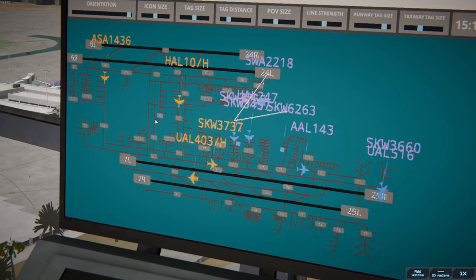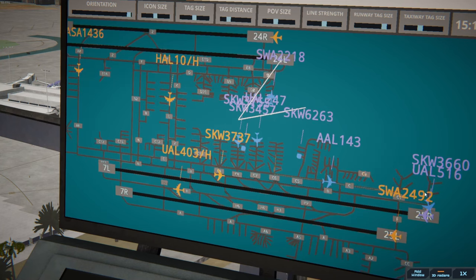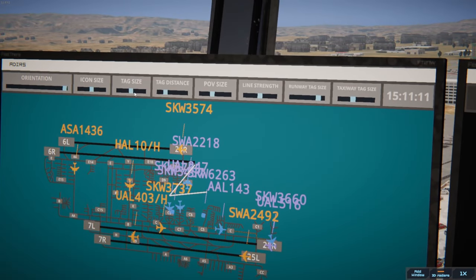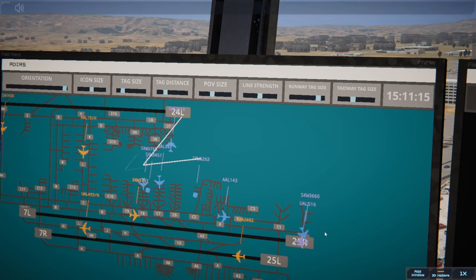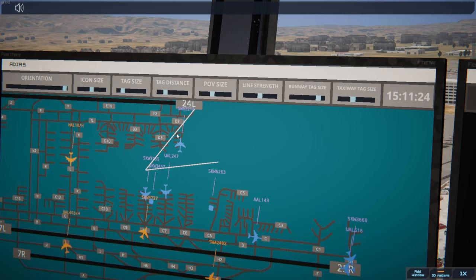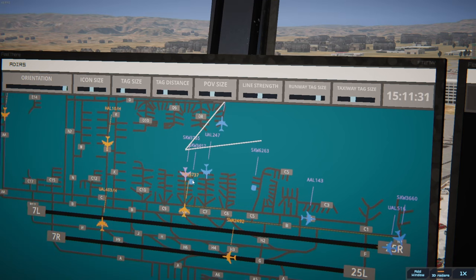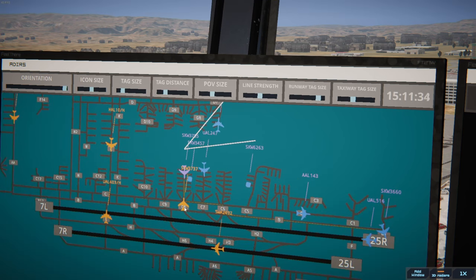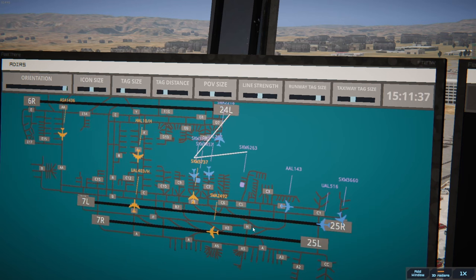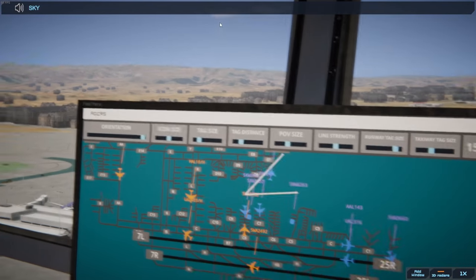Alright, everything looks okay right now. I'm getting swarmed — I need to turn on those tags. United 516 runway 25 Right cleared for takeoff, upon reaching altitude 1,000 contact departure. Southwest 2218 runway 24 Left via Delta 7 Echo. Need to get all these boys taxiing. Southwest — everyone that needs a clearance has one, yeah, basically.